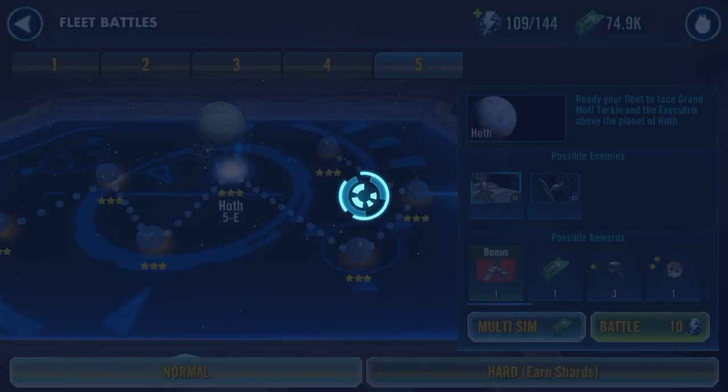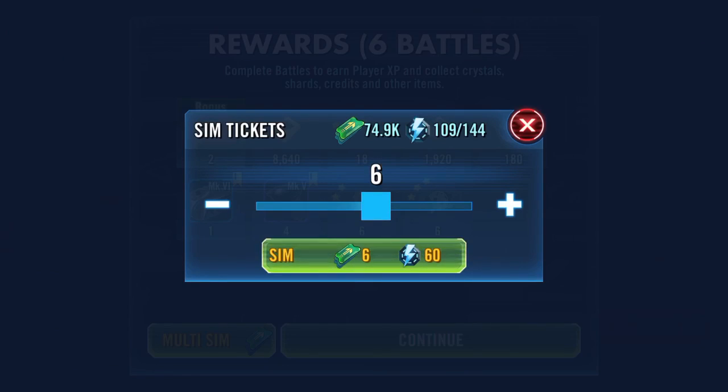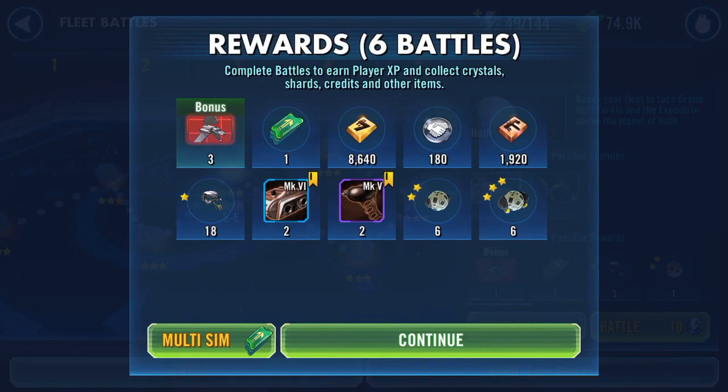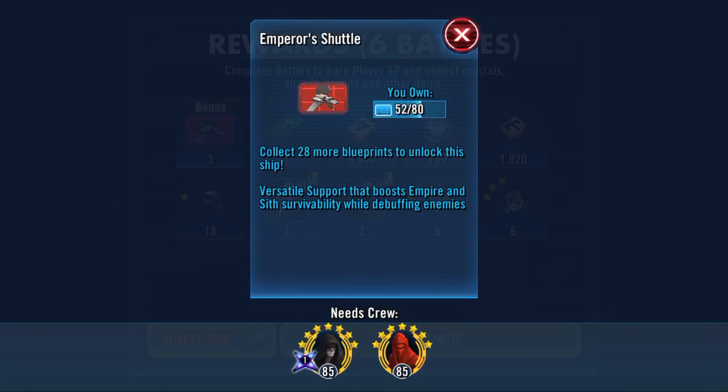So we're coming to the end. I'll do one more and then I'm going to have to wait until I can refresh the energy. Stun gun count up to 115, and I am now up to 52 of 80. 80 is the unlock, and then we're going to need another minimum 65 if you want to max the shuttle's reinforcement.